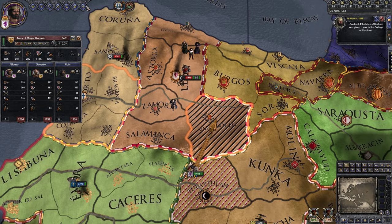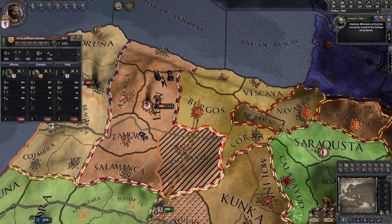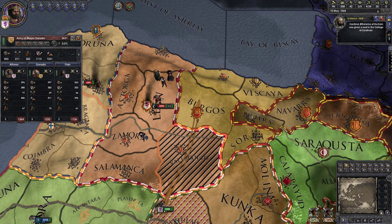Do we want to go via Astorga to avoid a river crossing? There's no military access in this game — you can walk any army anywhere at any time. You could literally march to India right now. You take attrition though.